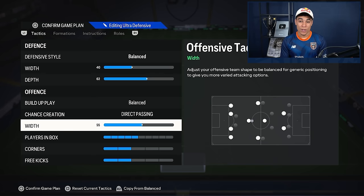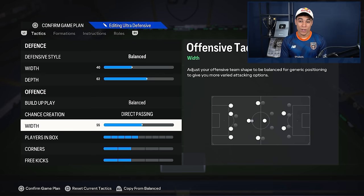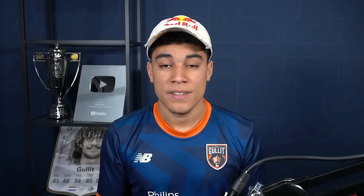In offense, as always: balanced, direct passing. Width is on 55, players in the box is on 5. As I mentioned, the 4-4-2 is pretty balanced from itself — the digits don't go too high or too low. Corners and free kicks as always on two bars.